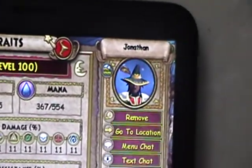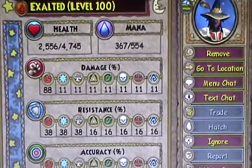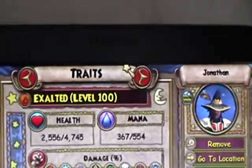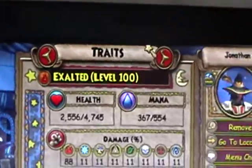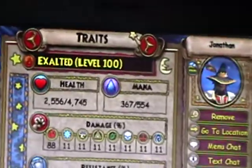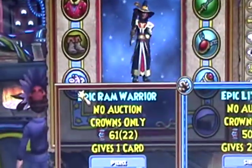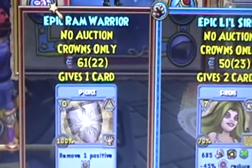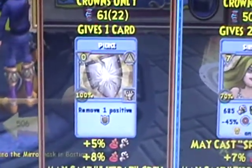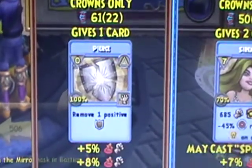Alright everybody, this is my friend Jonathan 100 Fire. Right now he's doing Castle Darkmore again, but like in my last videos I'm just gonna give you a good glimpse of his pet. He's got an epic Ram Warrior which gives the pierce spell, which removes one positive like a blade or trap or something like that.